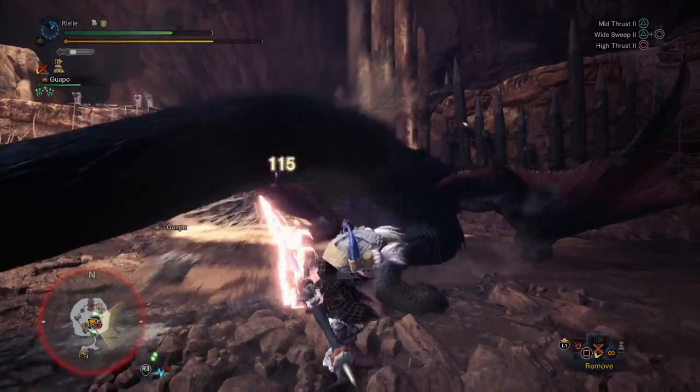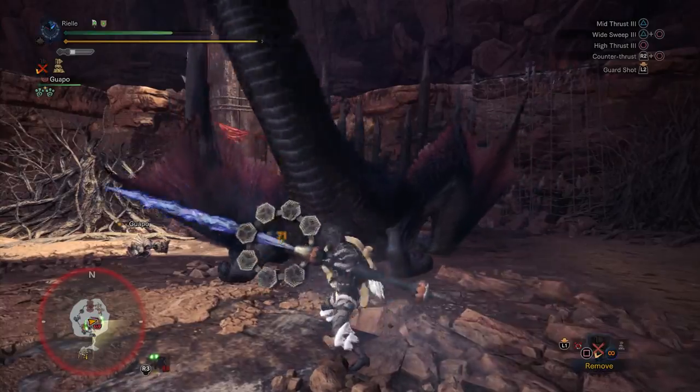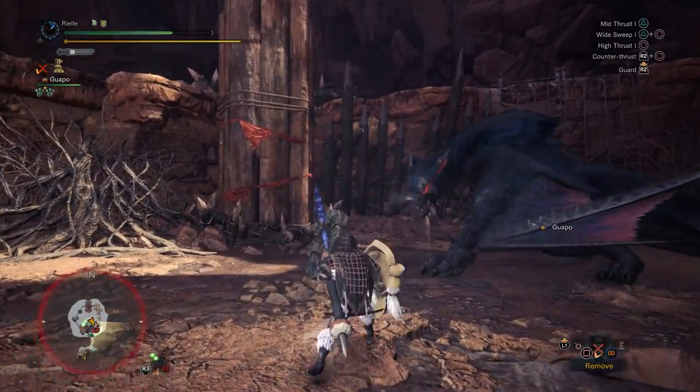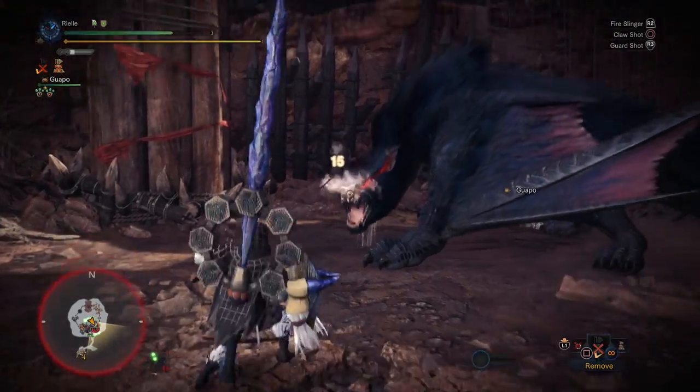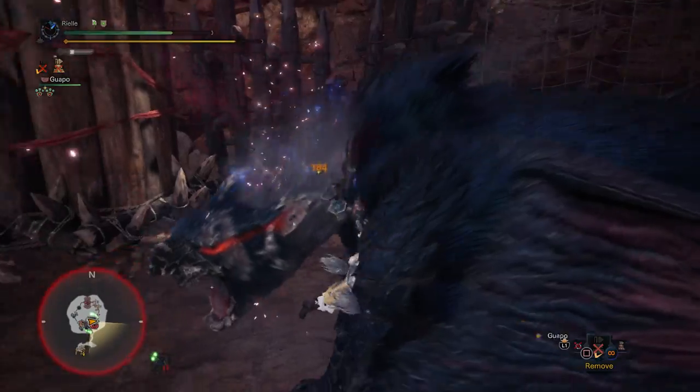Here's his second slam and he missed us. If you're doing Lance Charge, just keep in mind that if a monster's attacking as you're approaching, you can actually cancel into a guard — and I've activated Offensive Guard a ton using that.